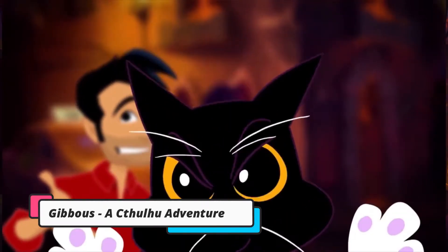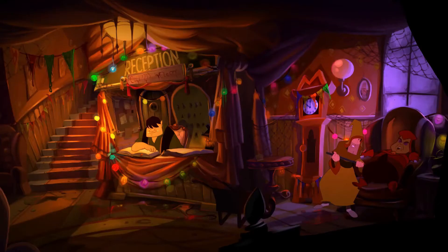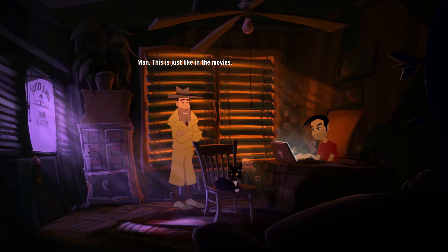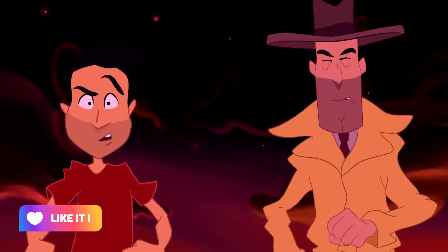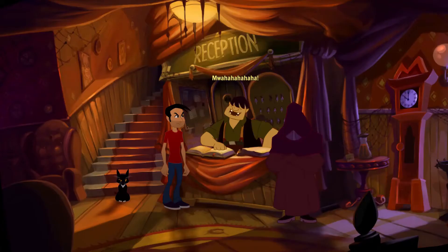Next up we have Gibbous: A Cthulhu Adventure. This hand-drawn animated adventure stars a cynical talking cat, a gumshoe detective, and a librarian. During your playthrough, the characters will discover crazy cultists, uncover conspiracies, and stumble into a dark overarching plot.